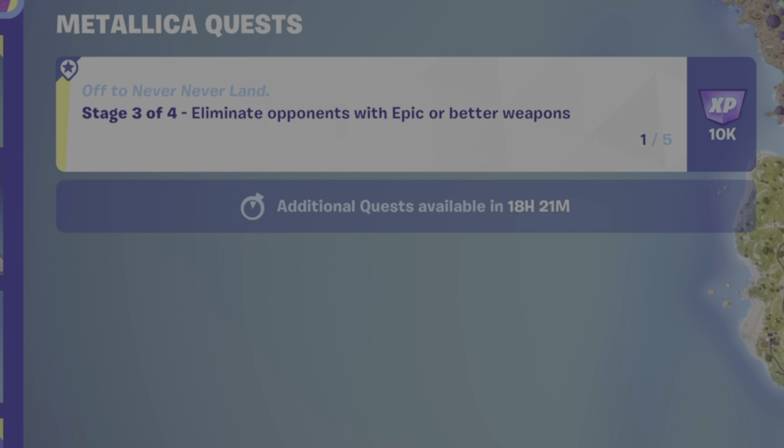Remember, players, wasteland guards, or bosses all count as opponents. I do hope the guide is helpful. Please drop a like, leave me a comment, and if you haven't subscribed yet, please hit that button. Don't forget to use my creator code in your Fortnite item shop — it is GAMERDAD, all one word, all capital letters. Good luck with the challenge, and until the next video, this is GAMERDAD, out.